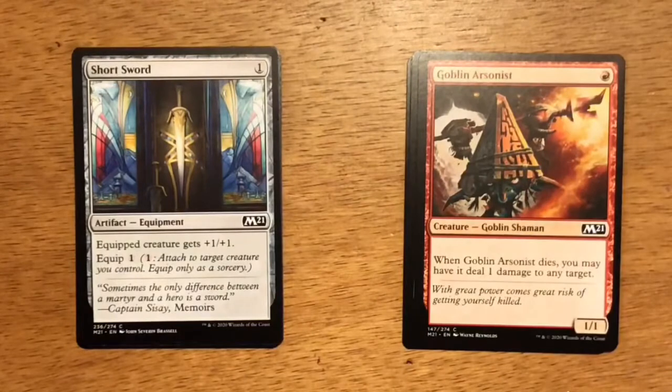Next up is Short Sword — one generic mana, artifact equipment. Equipped creature gets plus one, plus one, and the equip cost is one generic mana. For one mana to play and one mana to equip, you give a plus one, plus one to your creature, but it doesn't really fit into any of the strategies, so it's not a card I would play in Limited.